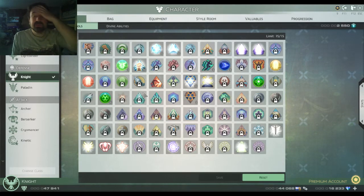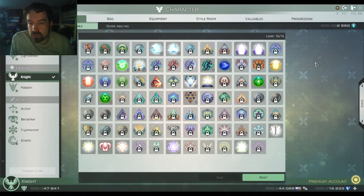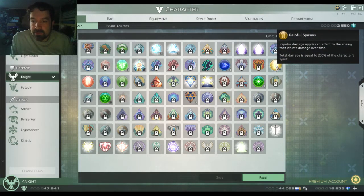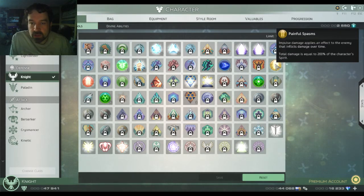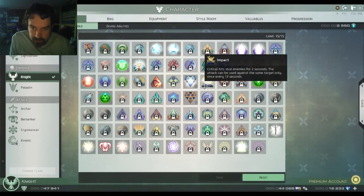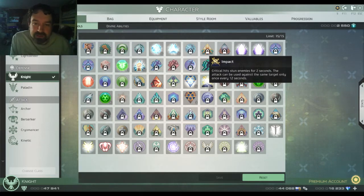My symbols feed very well into the talents I've chosen. Painful Spasms is great for your Impulse Charge — when the Stray Attack goes off, you'll hit all enemies with 200% of your spirit, so it does a lot of AoE damage. Paralyzing Shock and Pain Shock give extra CC and single-target damage for free, and I love shooting lightning bolts out of the sky.